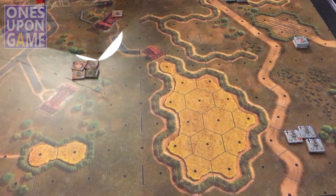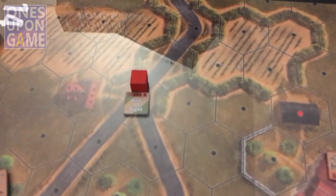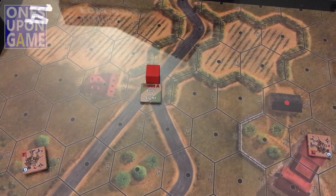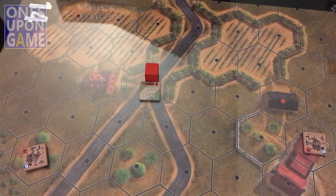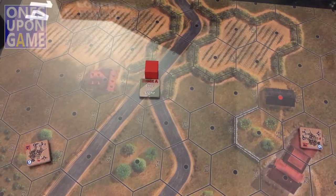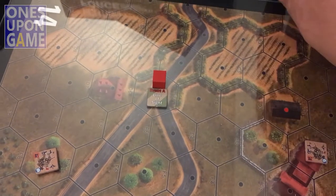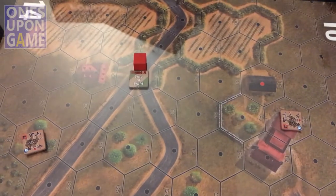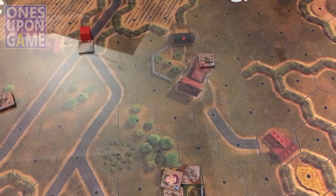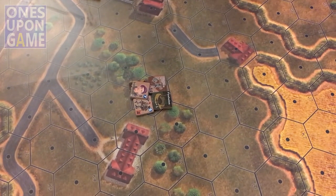So I set up the scenario using the order of battle provided and just did my best. The target of the Germans, who are on the attack, is to control this hex and to make sure there are no good order enemy units within three hexes inclusive of this hex. So I put a little red marker on there to indicate the British currently control it. There's also a line-of-sight event — when the Germans get in line of sight of that, something happens, probably some reinforcements. Since that is the target, I've kind of set up a perimeter around it.